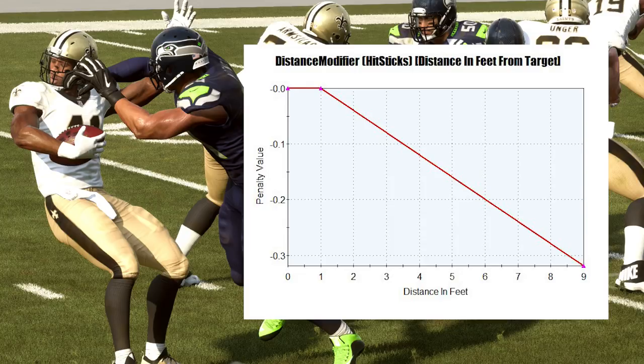You see on the left side you're looking at the penalty value, and on the bottom you're looking at the distance in feet. As you can see, the further away you are — nine feet on the far right — there's a huge penalty to the effectiveness of your hit stick if you're hitting from far away. Anything from a foot to zero feet away, there's going to be no negative effect, so you're going to get the full power of your hit stick. If you're further away, you're not going to be quite as effective. You want to get close to them as much as you can.